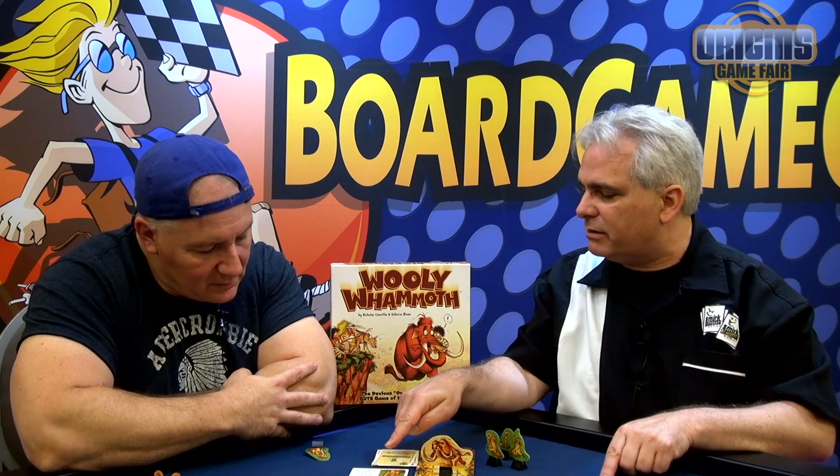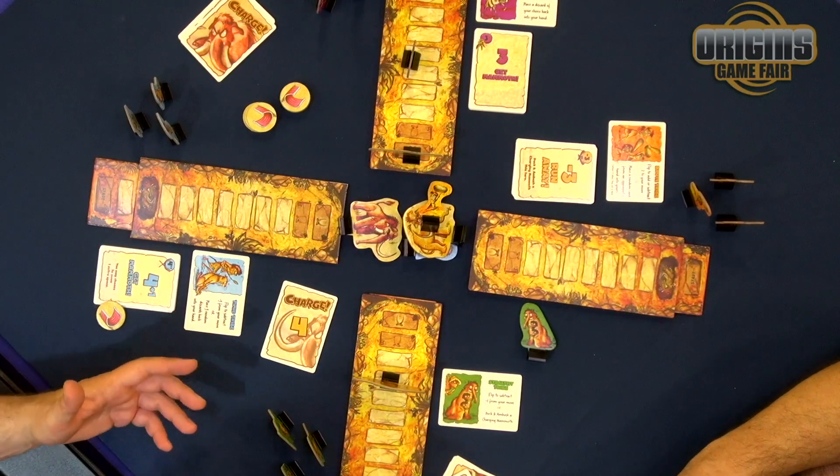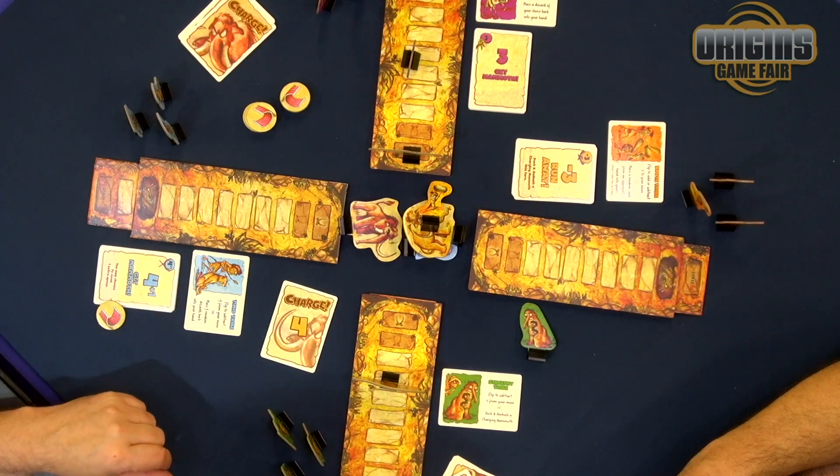Everyone also has a special ability — you can use it whenever you want, and then it's exhausted. When you lose a caveman, you get it back. The real trick about playing your cards is at the end you're going to start running out of options. All these get played into your personal discard pile. The only way to get your hand back is to spend one of your hard-earned meat tokens. You're going to win either by holding six of them or being the last tribe standing, which quite honestly is often the case.